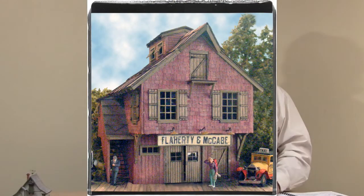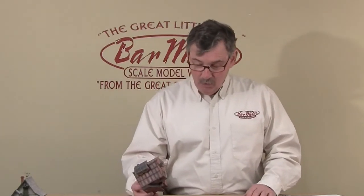Welcome to Bar Mills. This is Jack Ellis. We're going on to Flattery and McCabe's. This is one of the buildings on the front row of Cuddy Village. We're not really sure what they make, but it can be almost anything you want made in this building. It's a very common building. This one has a barn-type structure with some shingles and board and batten. We're going to build it very similar to all the other things you would build.